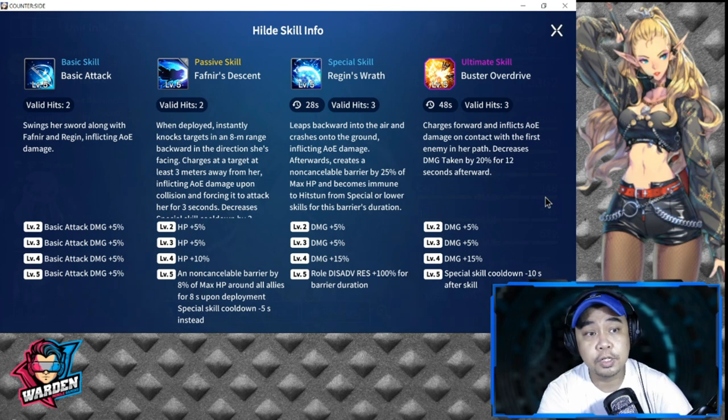For her basic skill, her basic attack does two valid hits — she swings her sword along with Fafnir and Regine, inflicting AoE damage. I like that she carries two swords; she's kind of badass. I wish they had kept her as a striker, but she's a defender. Levels 3–4–5 increase basic attack by five percent per level, for a max of 20 percent.